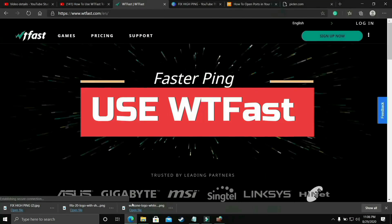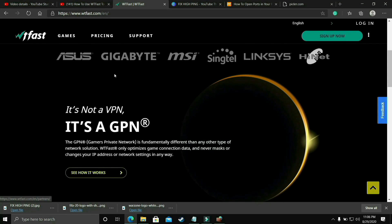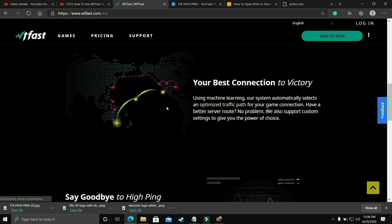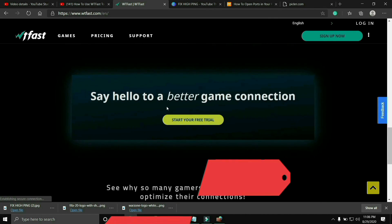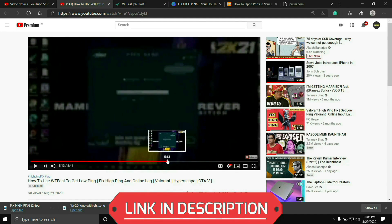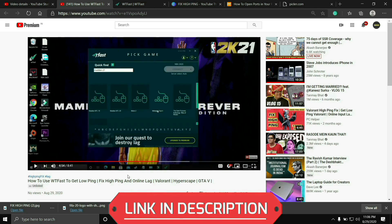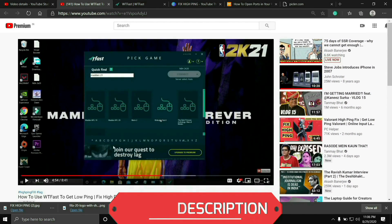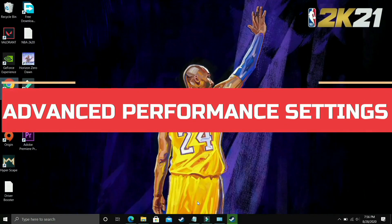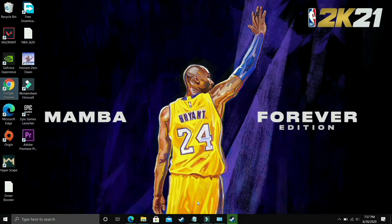The first most basic thing that works for almost everyone is that you should try running your game with the help of WTFast. The main purpose of this software is to fix online lag and ping issues, but it is also very helpful to fix server issues. Using it is a bit complicated so I've already made a guide — I'll provide the link in the description. Just run your game using WTFast and your problem will most probably be fixed, but if not, proceed to the next step.